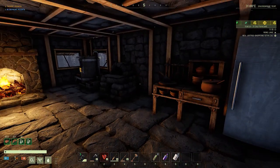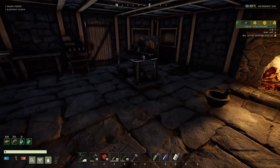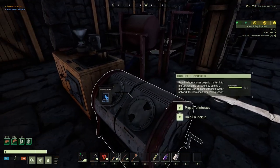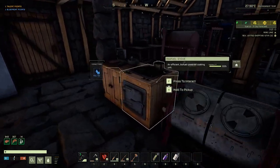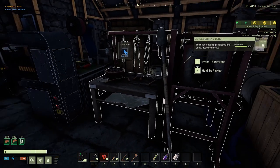Hello and welcome to Cutter Builds. We're back with another episode of Icarus and we've been busy. We've moved a few things around in our base here. The biofuel composter is now over here so I can hook it up to the water, which gives it a little bit of a speed bonus, which I thought was appropriate since we're using a lot more biofuel.